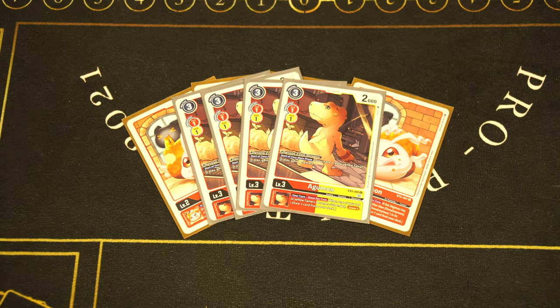This deck is gas. We're playing four copies of the new Agumon — the one where at the start of your main phase, if you have a tamer, you get a memory, which is really good. And the inheritable is: when a tamer is suspended, draw a card. That is very, very strong — we'll get to that further in a bit.